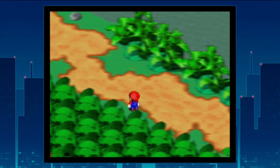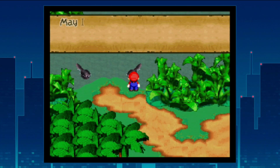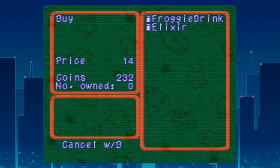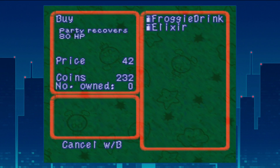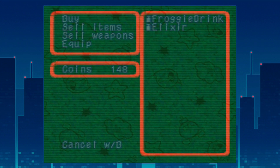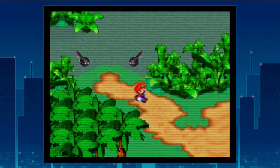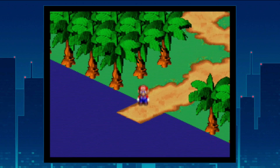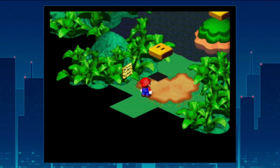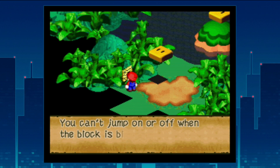With the Alto Card we return to the Froggy Juice Bar and unlock Elixirs, which restore 80 HP to the entire party — pretty solid. We buy a couple just in case. At this point in the game Froggy Drinks are probably equally effective for most situations, but it's nice to have the better items ahead of time.